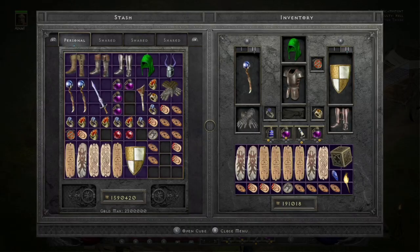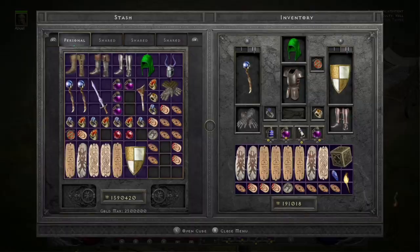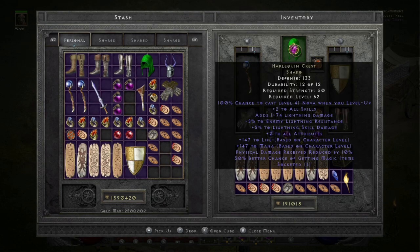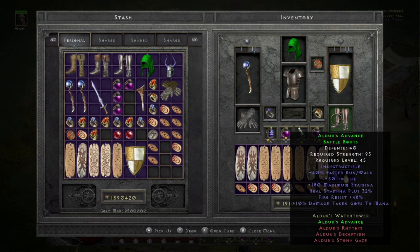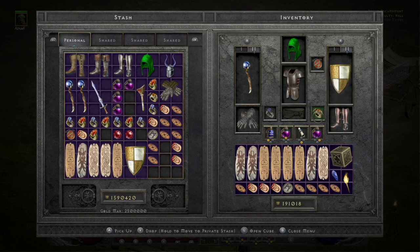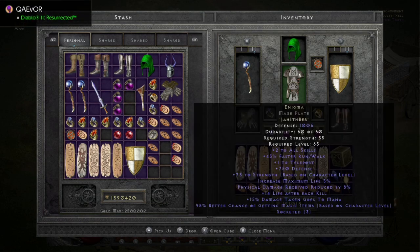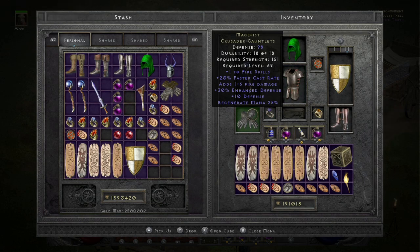I'll show you the gear and the stats before I start. Here is my gear that I'm using currently: Oculus with a 5.5 light facet, Shaco with a 5.5 light facet, Mara's Spirit, Alder's Boots, 2 SOJs, Arachnid's Mesh, Enigma in a Mage Plate, and Double Up Mage Fist.